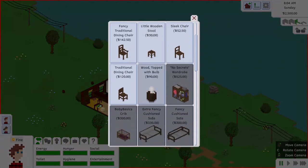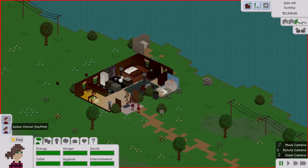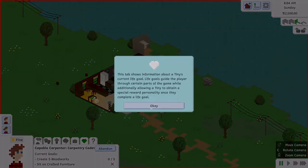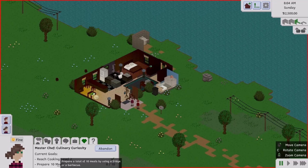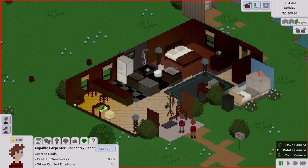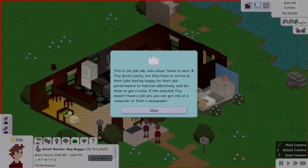I wonder where we get supplies — oh, skill level, that makes sense. They both have jobs and their needs are good. This is the emotions tab — skills, relationships, job, life goal, and about. Life goal for him is carpentry cadet: create five woodwork items, sit on crafted furniture. Hers is culinary curiosity: reach cooking level two — she's already done that — and prepare 10 meals.